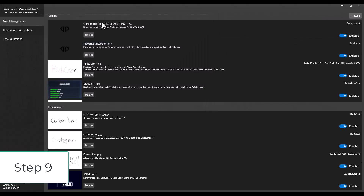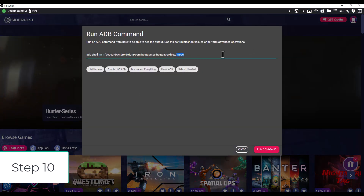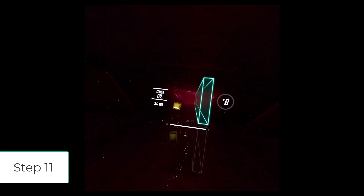Step 10: Once downloaded and installed, open SideQuest and run the ADB commands one by one. Step 11: Start Beat Saber and everything should be working. Just a note — every time you add another mod, you have to rerun the ADB commands in Step 10.